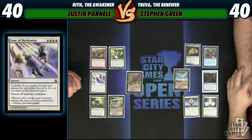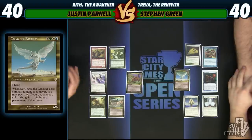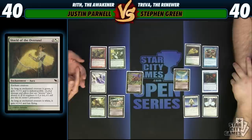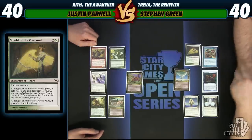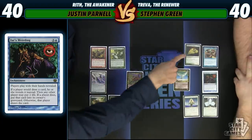Maybe my creatures will be indestructible. Even if they're not, you might have plenty of life — because that's what Treva does. She gains life equal to the number of colored permanents when she deals combat damage. Rith might be standing in her way, but Shield of the Oversoul is going to make sure Treva wins. Rith won a Pro Tour; Treva is a Pro Tour foil — those aren't the same thing. I'll make sure you don't draw any cards with Xur's Weirding. I see a word that appears on all of your cards: Enchantment.